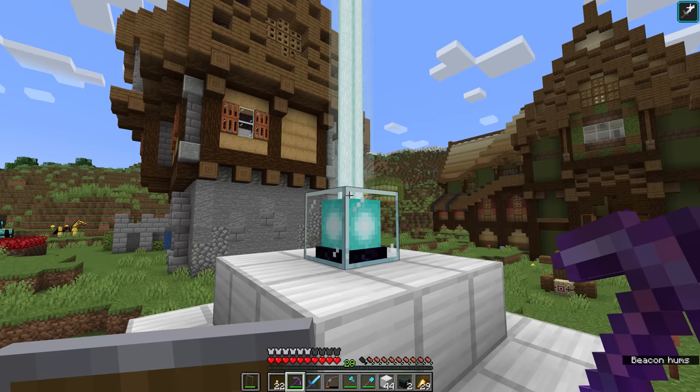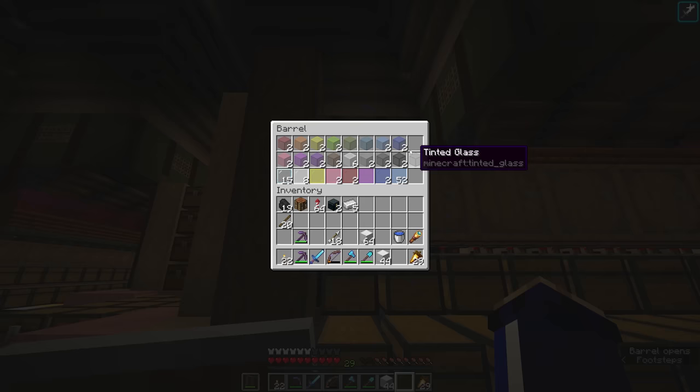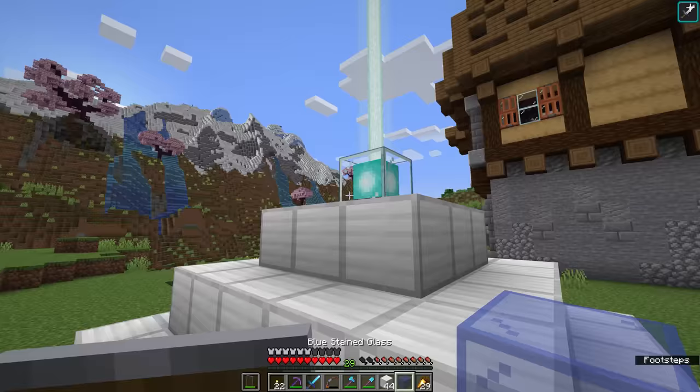You can also put transparent blocks over the top of a beacon beam — bizarrely, an ender chest also counts as transparent. Because it's not a full block, it allows light through and therefore allows the beacon's beam through as well. And with blocks of colored glass, it is even possible to change the color of a beacon beam. If we place a blue glass block over the beacon's beam here, it changes the beacon's color to that deep blue.